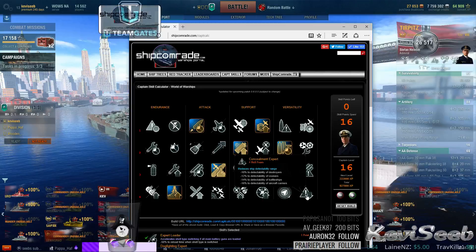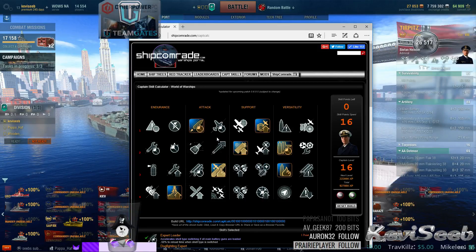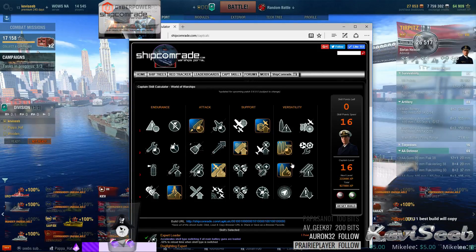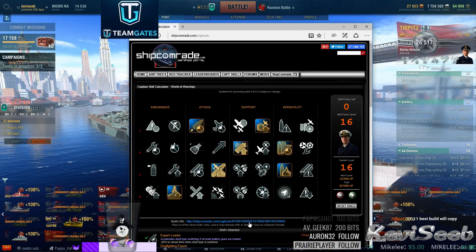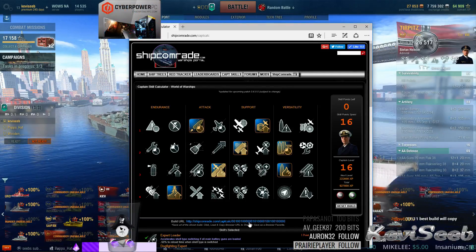This is just available right now. Just click on the link or just go to shipcomrade.com and you can play around with whatever builds you want to do. It's actually excellent. When you get done with a build and you want to save it, you can save it right here - it has a build URL that's available for you just to keep it for later use. And what I plan on doing when this comes out, I may do a little bit different build than this one. Just put it in a file and then you can pull it up and look at it.